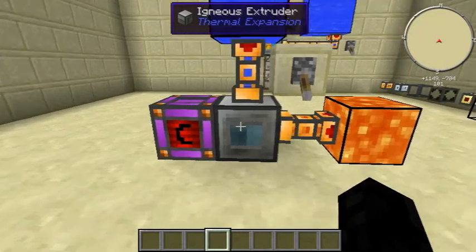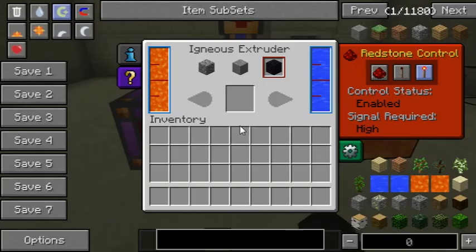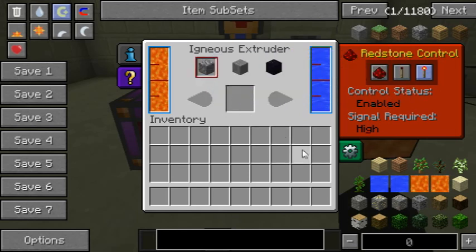Thermal Expansion has added the Igneous Extruder. The Igneous Extruder basically can make either cobblestone, stone, or obsidian depending on which one you need.